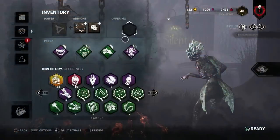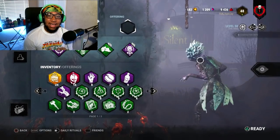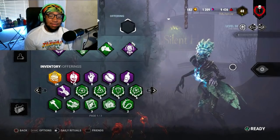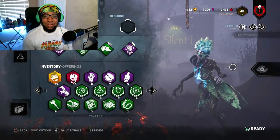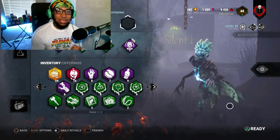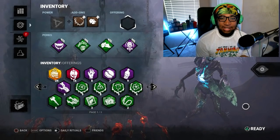Today's video is me giving out my favorite build to run on Hag, and then some tips and tricks while I'm playing. For the perks, we're running Agitation, Iron Grasp, and Save the Best for Last — saved the best for last — and that good old Corrupt Intervention. Agitation and Iron Grasp means if survivors run outside of my trapped area after I down them, I can bring them back and keep my momentum.